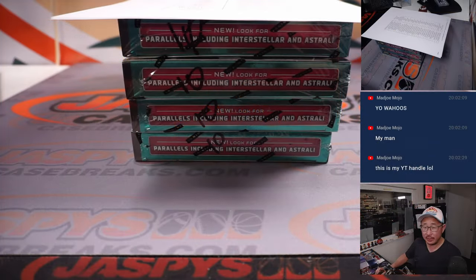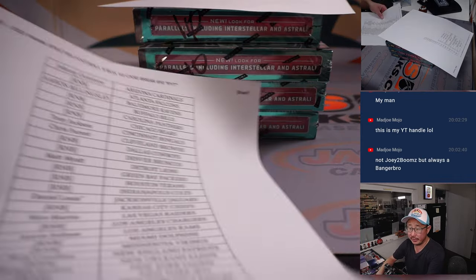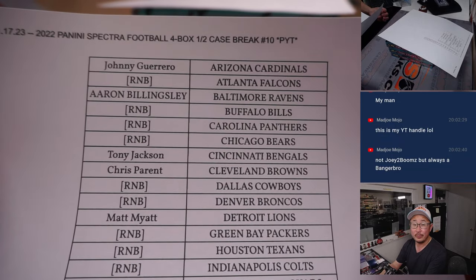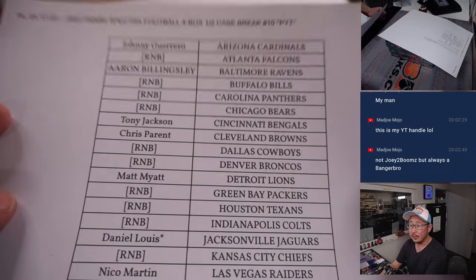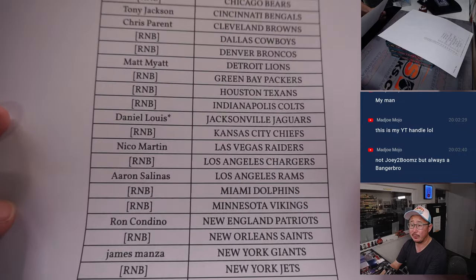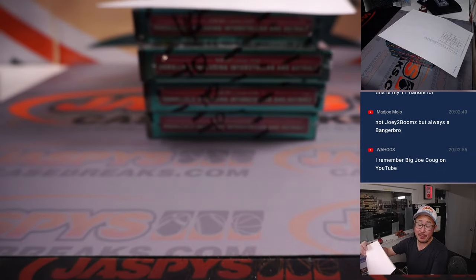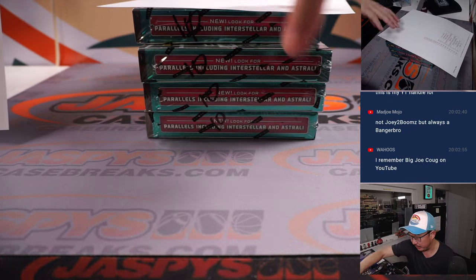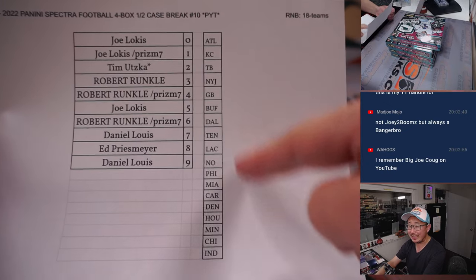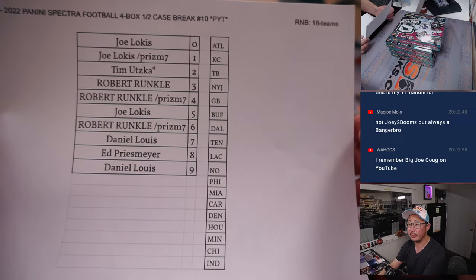A very big thanks to everyone. This is the second half of the case — remember I marked those ten in the previous video. Thanks to everybody here, and thanks to this group of people who bought their team straight up. Daniel ended up with Last Spot Mojo, and a lot of teams ended up in that random number block randomizer. That was a big one. So featuring 18 teams right here.